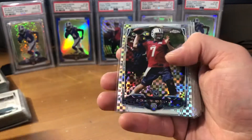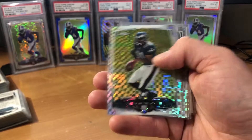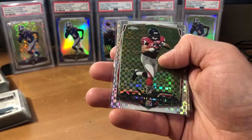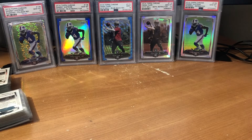C.J. Mosley, Bradley Roby, Cody Latimer, Ebron, Devontae Freeman, and Trent Murphy. Really happy to pick up such a big amount of cards to add to the collection. That will do it for this mail day guys — thanks for watching, I really hope you enjoyed, and I will see you later.